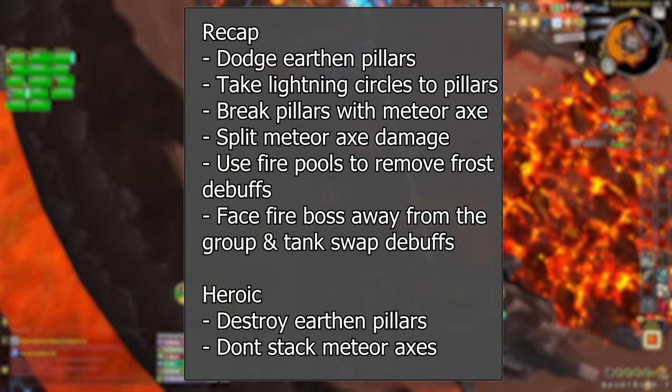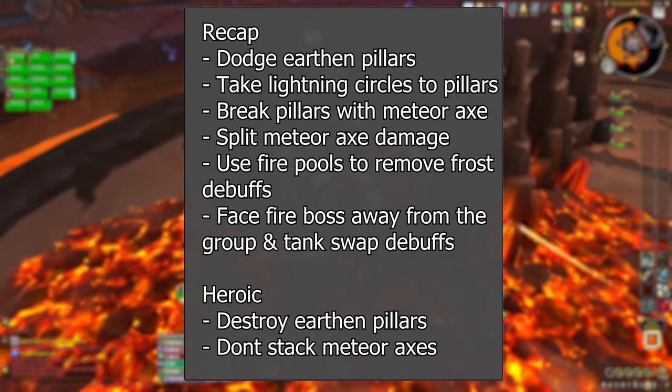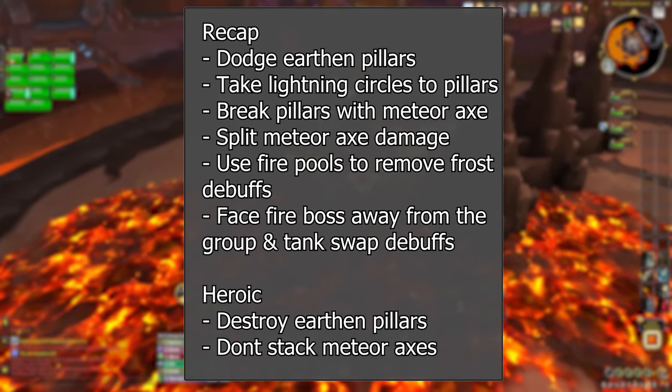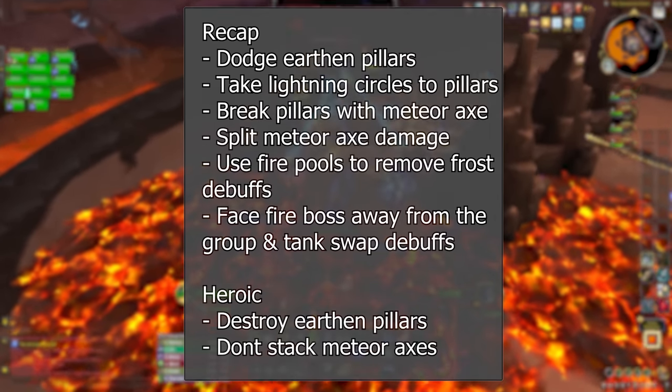For a quick recap: dodge Earthen Pillar spawns, take Lightning Circles to the Earthen Pillars, break Earthen Pillars with Meteor Axes, and split the Meteor Axe impact damage with a few players. Use the fire pools left by Meteor Axes to clear the stacks of your Frost debuff. On Heroic mode, make sure you destroy the Earthen Pillars often enough and don't stack the Meteor Axes.